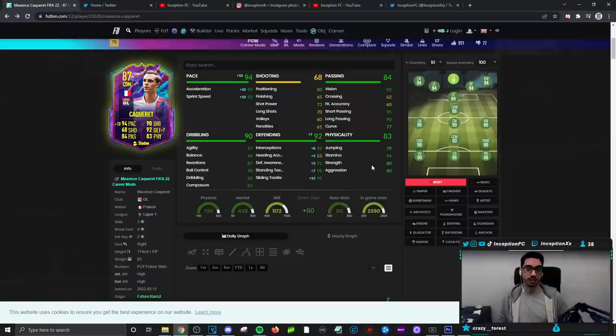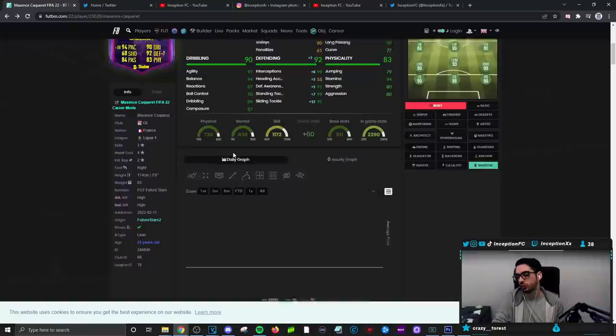Apparently there might be a Guendouzi card coming out soon, so that's probably going to be the biggest comparison to make with a card like this, which might bring his price down or up — not entirely too sure. He's good at everything except for physical presence and shooting, because he strikes off all the meta criteria with the stamina he has. It's a very nice card to put into a team if you want to change it up in that CDM or center mid position.